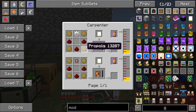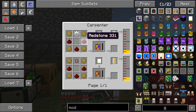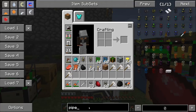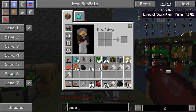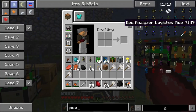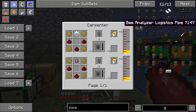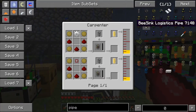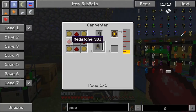There's both the pipe and the module version. The module uses a gear and some propolis, so once you get a few propolis you can easily make this one. The pipe is a similar recipe - instead of the module card you simply put the basic logistics pipe, and otherwise it's basically the same formula.